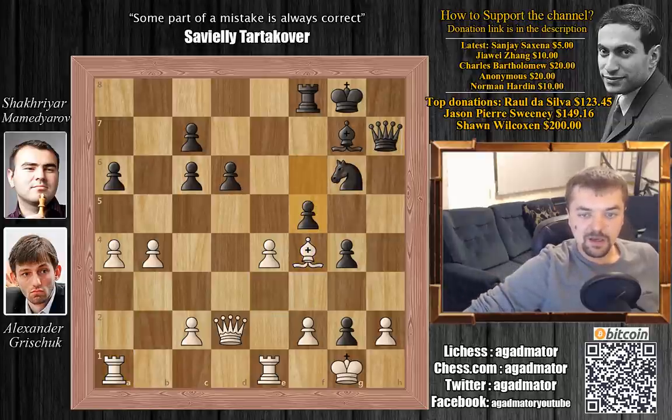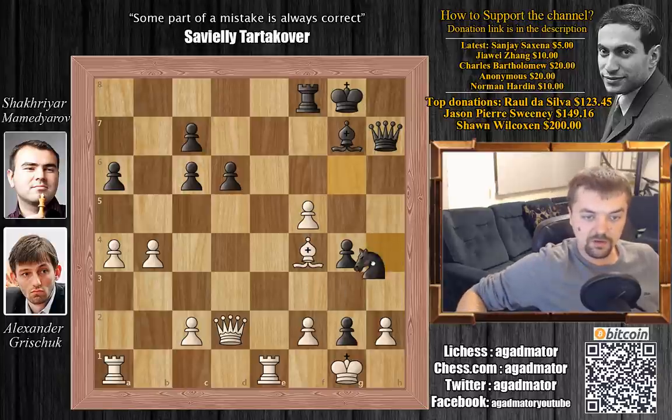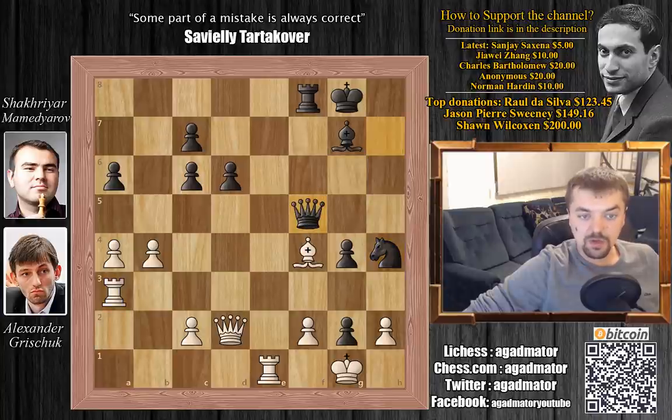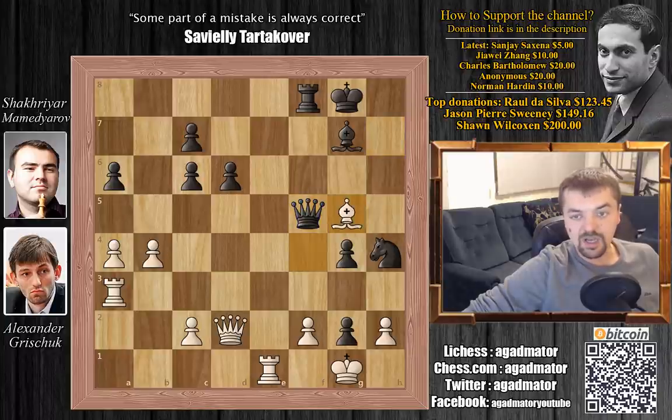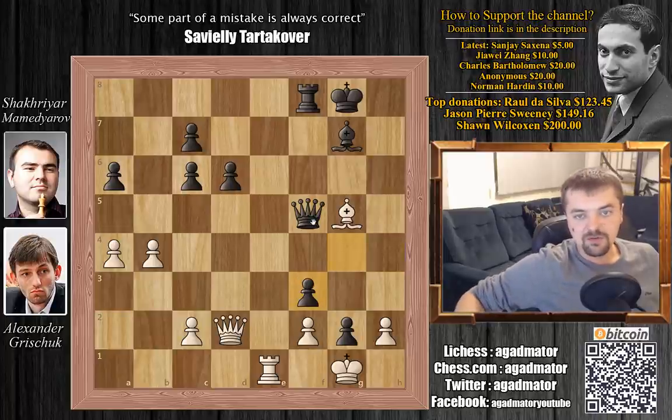So knight captures on f8, rook captures on f8 and bishop to f4 — stopping the threat of knight h4 to knight f3 with the idea of rook to a3. The bishop had to move so the rook can protect f3. f5, e captures on f5 and now knight to h4, threatening to capture the f pawn and also this beautiful fork, knight to f3. Grishchuk stops this with rook to a3, and we have queen captures on f5 with a double attack on the bishop on f4.